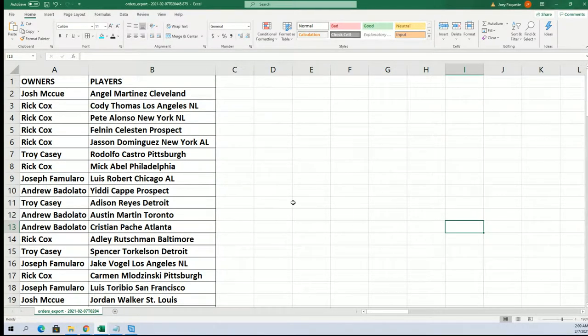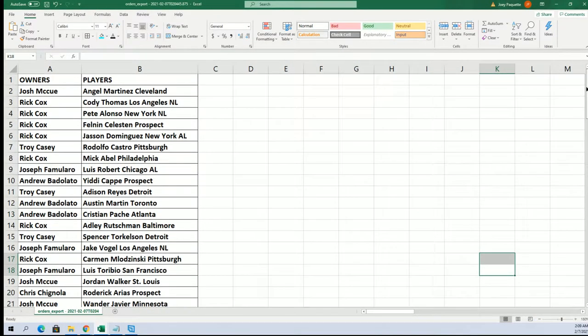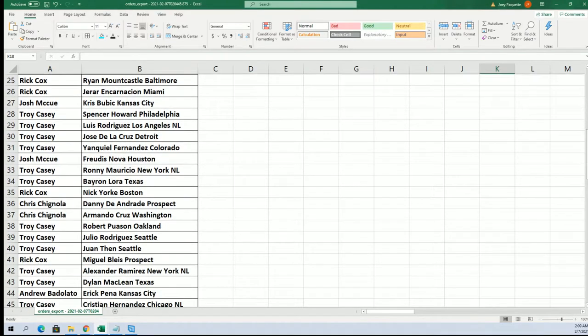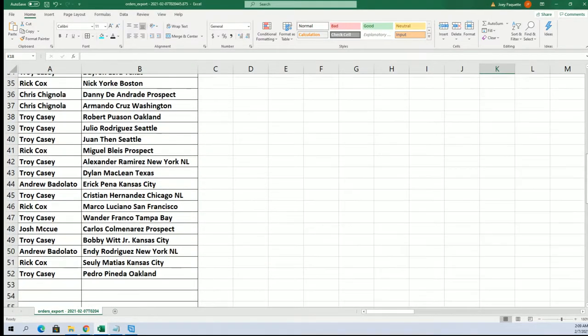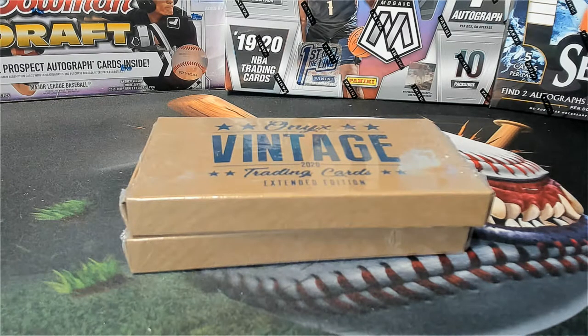Maybe another one, guys. Make sure you check your break IDs and orders, and always — this is the extended, you're probably in the premium. All right, let's see what we got here, okay.